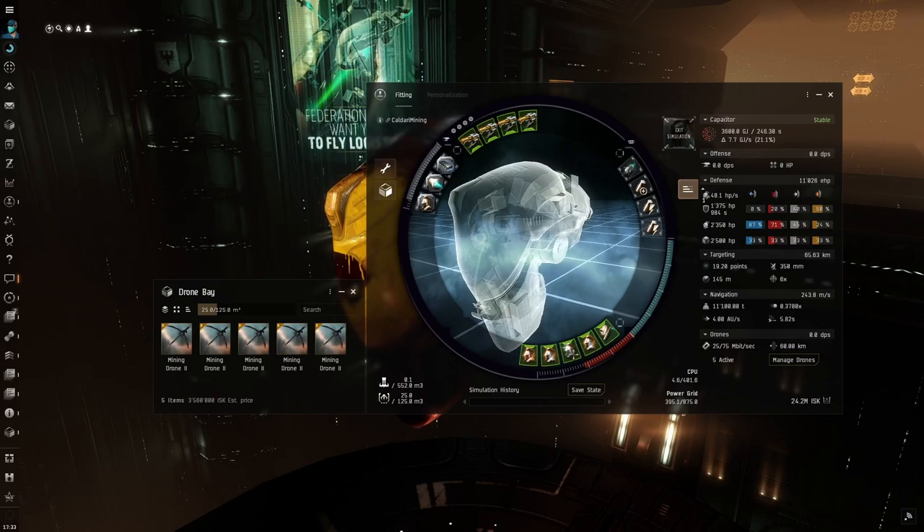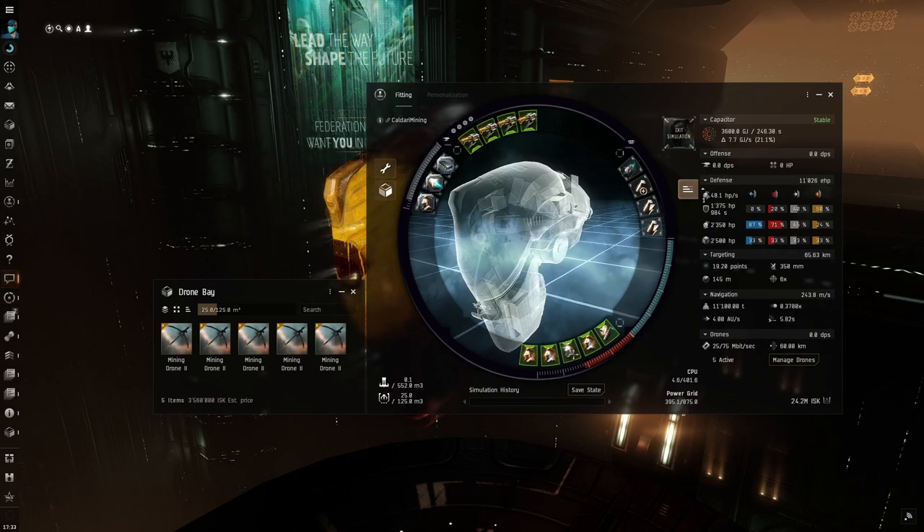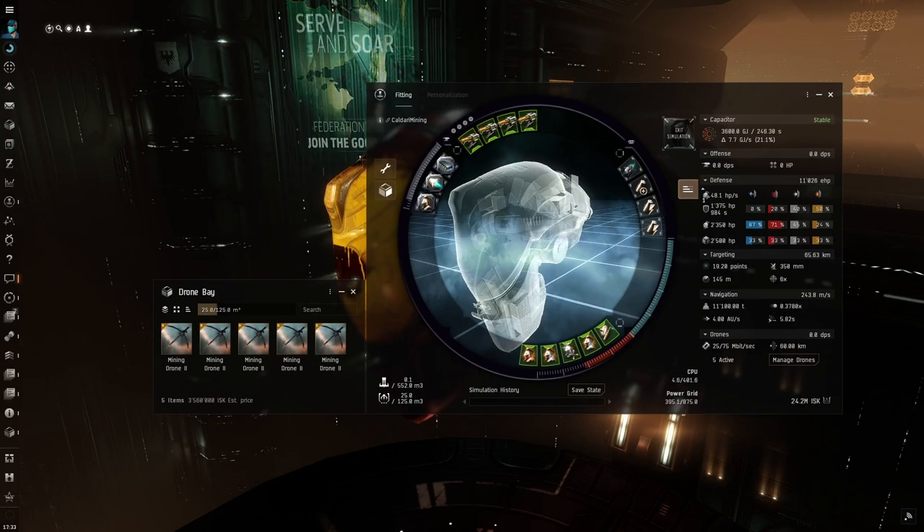The goal is to have as much ore mined per minute as possible while being able to tank the site. This fit allows you to run 4 mining lasers, which will extract about 300 cubic meters per minute, bringing the overall total to about 800 cubic meters, which includes the output of the 5 Tech 2 mining drones.